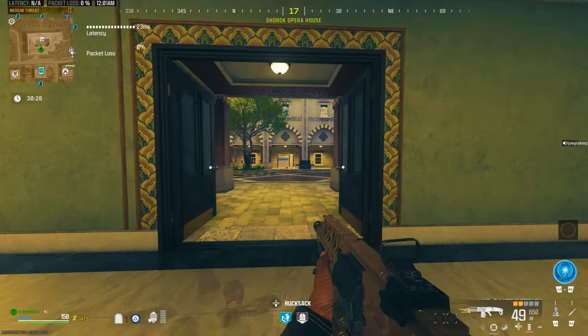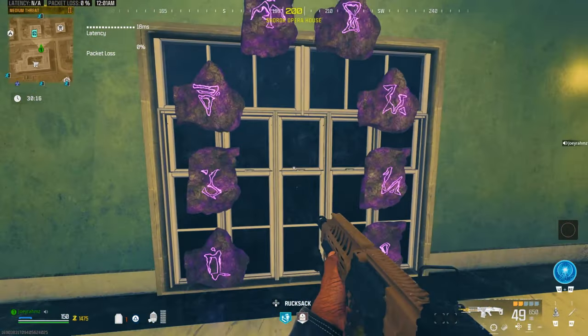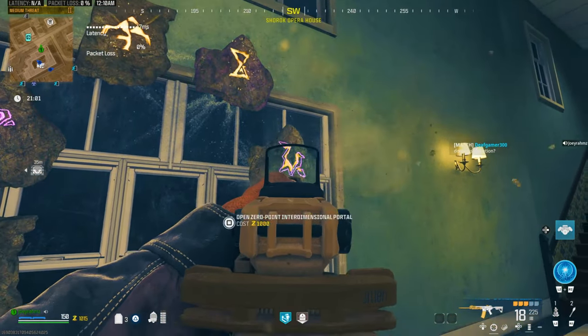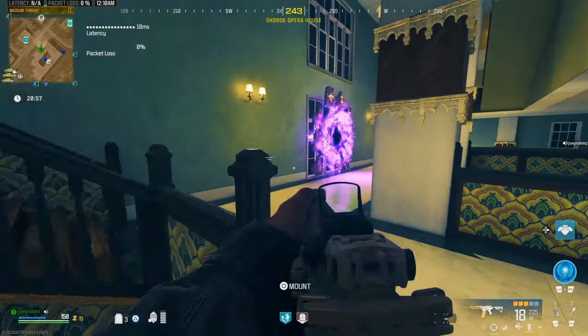Once you come here, go to my exact location from the outside and run up these stairs. This portal opens up. Once you come to the portal, you're going to shoot this one, then this one, then this one, and activate it. But don't go in it just yet — once you've activated it, don't go in.